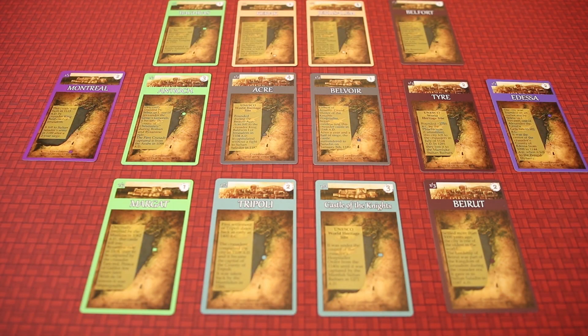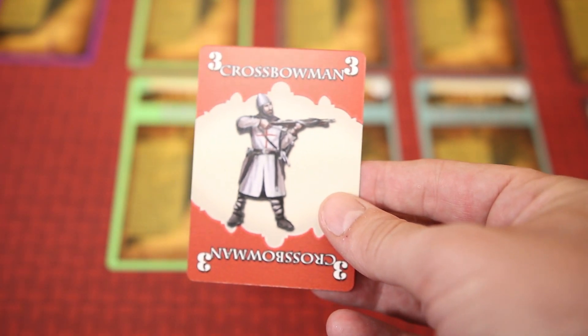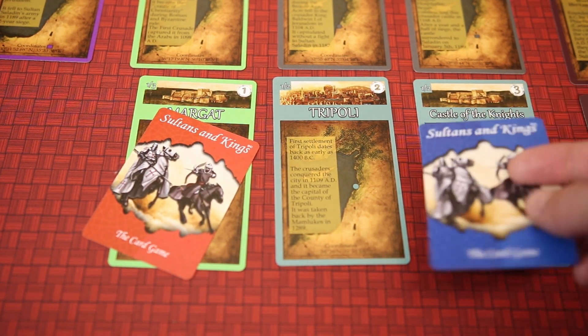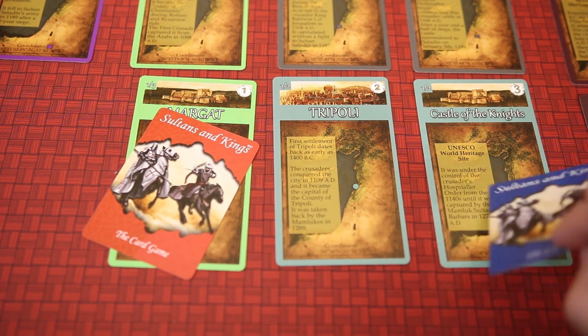The castle and city cards are laid out creating the battle area. On a player's turn, they will choose to play one of their cards face down over a castle or city they hope to control. The turn then proceeds to the next player who will place a card down on a different castle or city or on top of a previously played card.